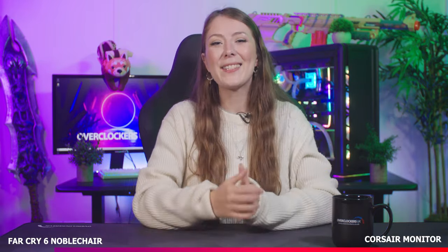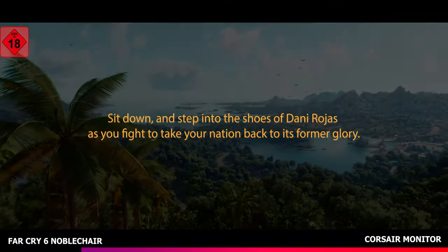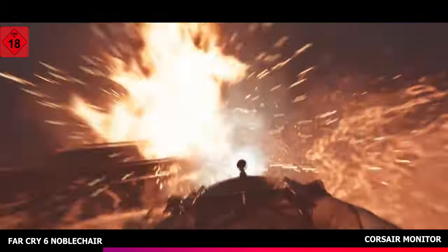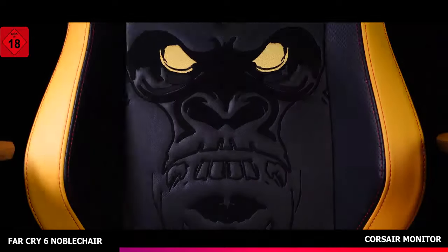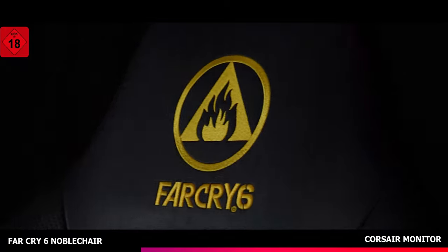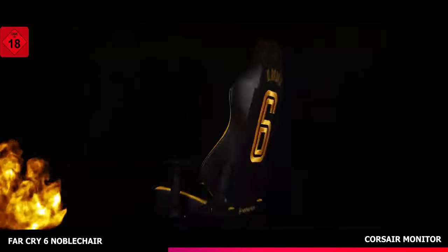Our first hardware story this week is the announcement of a brand-new Noble Chair — the officially licensed Far Cry 6 Noble Chair, which has been released to celebrate the launch of the game on the 6th of October. The unique and eye-catching design has been embroidered into the classic Noble Chairs Hero model, the largest in the range. It comes with inbuilt lumbar support which is adjustable for great comfort, and I am actually sat on one right now which I use at my desk in the Overclockers office — and yes, I can confirm, it is comfy.